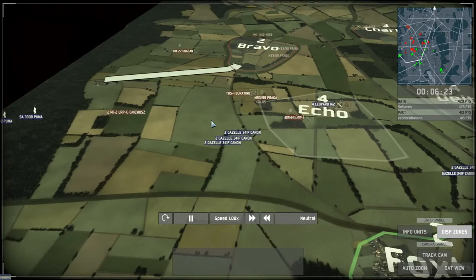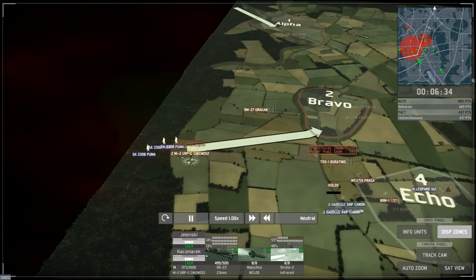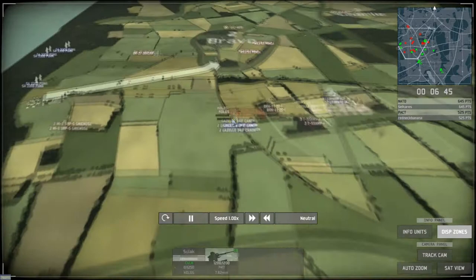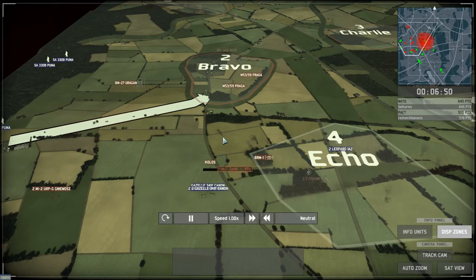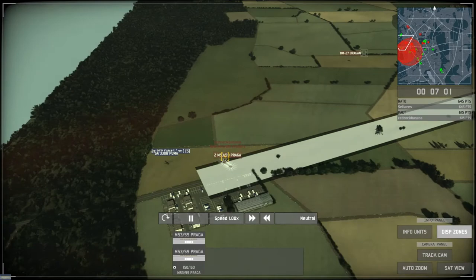I push in and try to take out his anti-air so my Gazelles can come in and destroy the Boratino quite easily. Unfortunately he's got T-55s in the forest that take out my tanks quite easily. But I do manage to take out one anti-air, which is quite good. This is where I decide to move my infantry squads — one onto the reinforcement zone, and two others go for Alpha sector to try to wipe out the enemy commander.